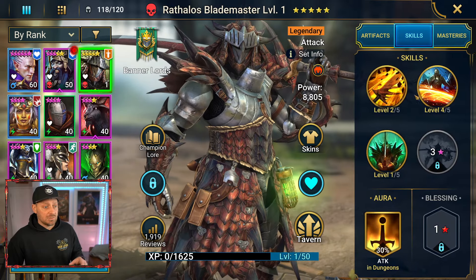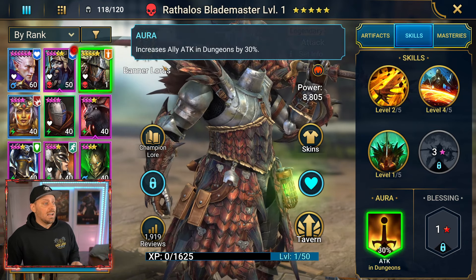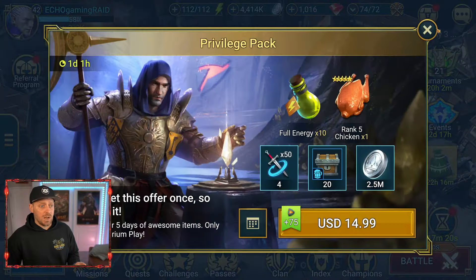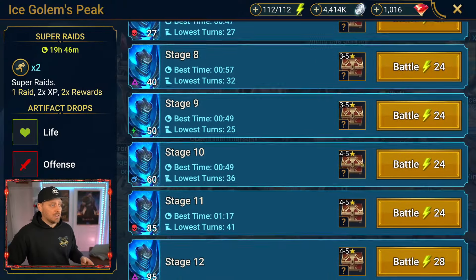I haven't done any masteries yet — we've just upgraded some of his skills. His aura increases ally attack in dungeons by 30%, so we should actually take that to a dungeon and test it out. Why don't we take it over to the Ice Golem dungeon for the Ice Golem tournament and see how that looks.